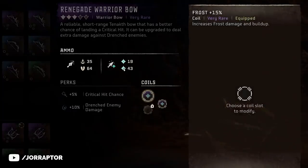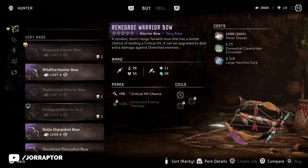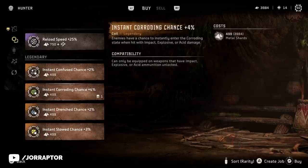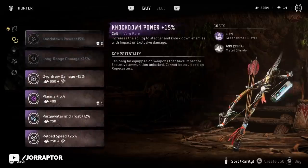I put frost mods on my Renegade Warrior Bow, which you can buy at Thorn Marsh - it's the only high level warrior bow with frost ammo. Once you're there you can see that the hunter vendor sells a completely different list of weapon mods, so it's really worth checking every major weapon vendor if you're looking for a specific mod.